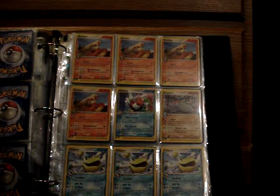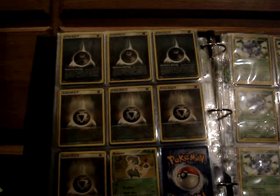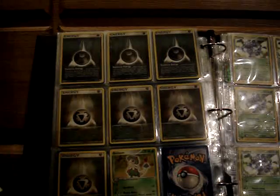Non-hollow rares from Ruby and Sapphire: we have four Blaziken, Seaking, Dawnfan, three Pelipper, three Darkness Energy, four Metal Energy, Breloom, and eight Weezing.